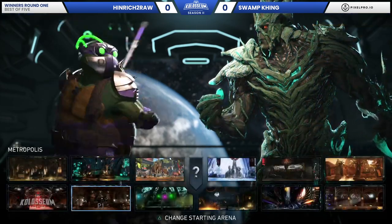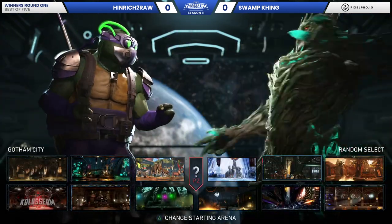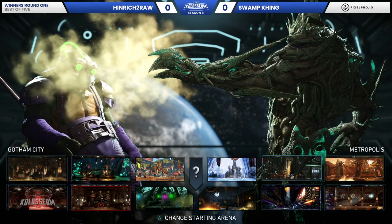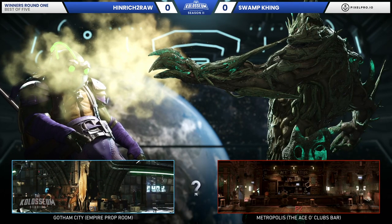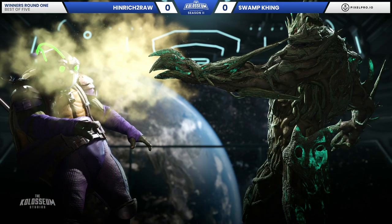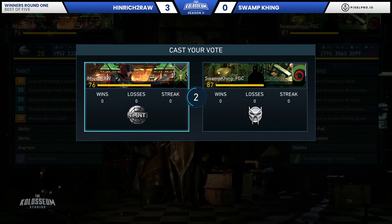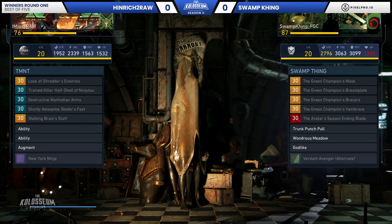Heinrich with the Donatello — it is Donnie. He's been a two-year character for so long. Heinrich gets all the praise, all the praise here. We're looking at two of the bottom tier characters of Injustice 2 right now. They're in top 16 in the biggest tournament in the world. It says that we don't know anything.